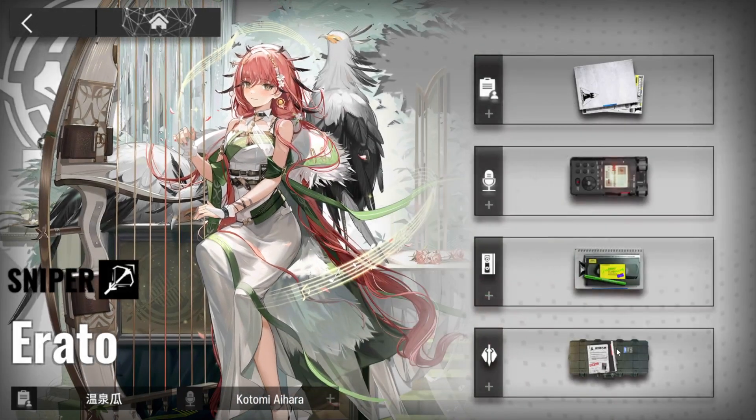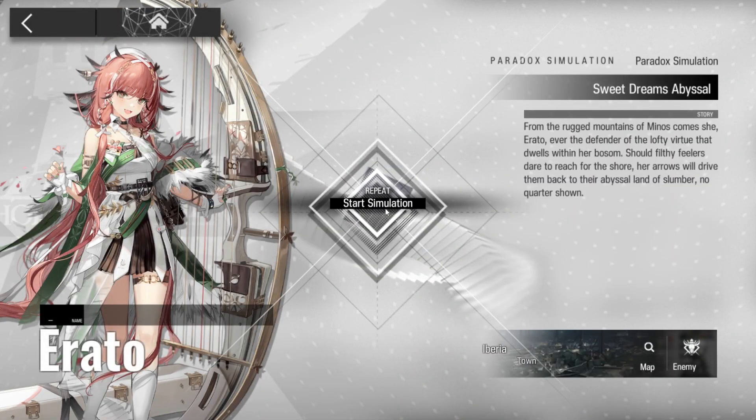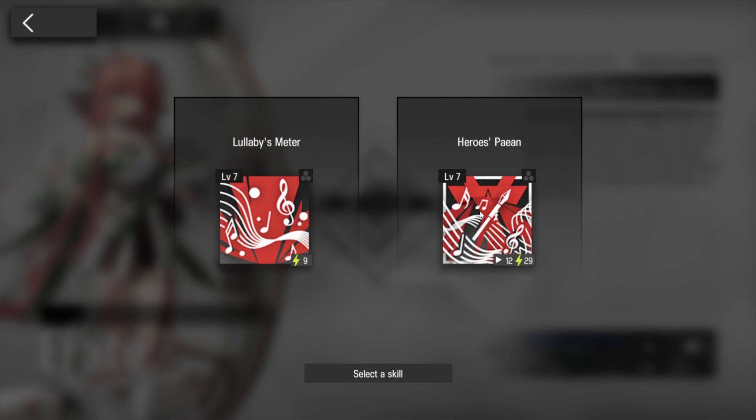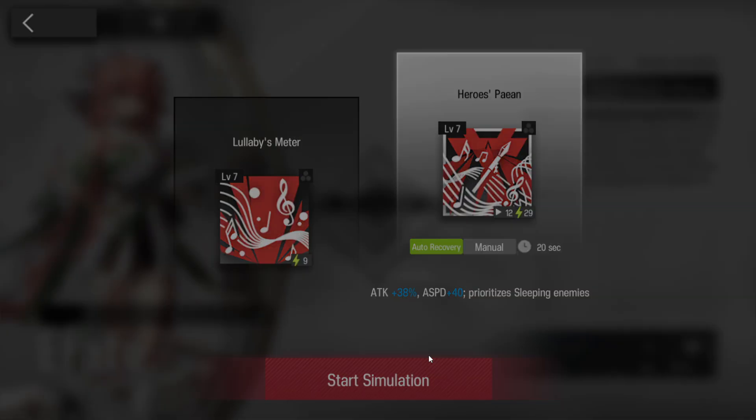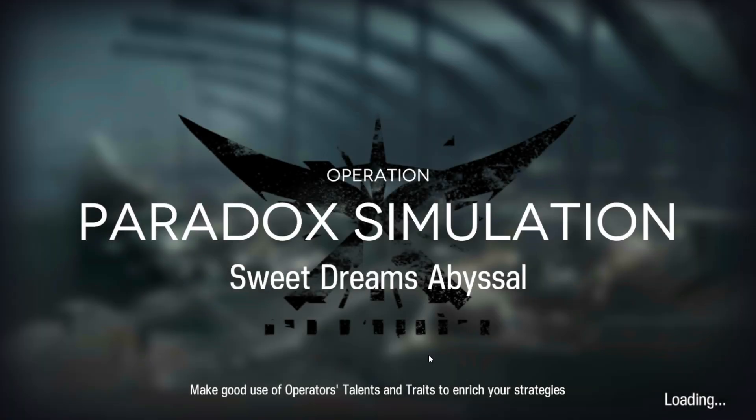Other than that, I'll show you how to get through this. So we're going in pretty bare bones. We're gonna be going in with skill 2. There's one niche operator in this. A lot of people may not have used her — I will sort of explain it as I go. Nevertheless, I hope this helps. If it does, please consider liking and subscribing.